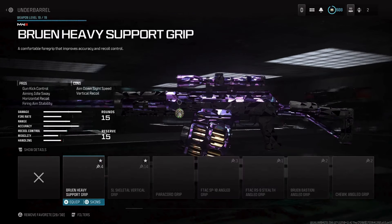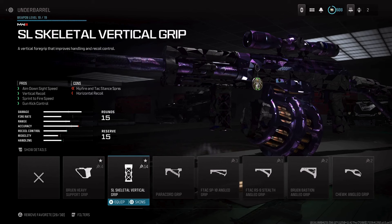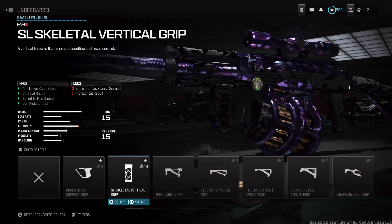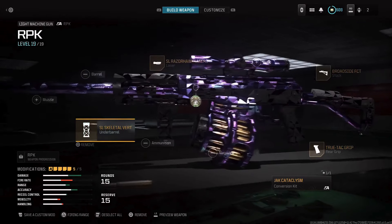Finally, use the SL Skeletal Vertical Grip. A lot of people use this for SMGs, but it's phenomenal for this sniper because it improves ADS speed, sprint-to-fire speed, gun kick control, and vertical recoil. So if you miss that first shot, you can easily line up the second — it won't even move.